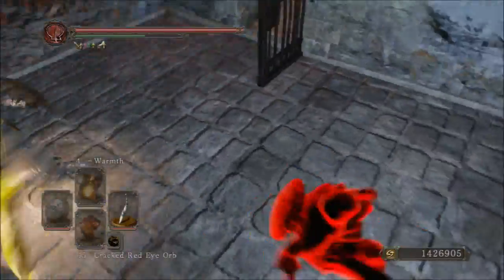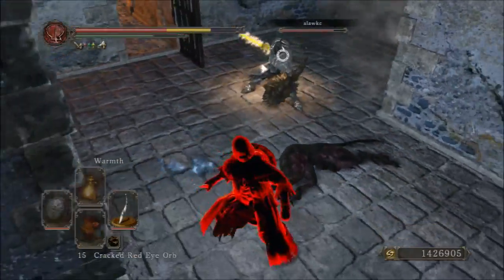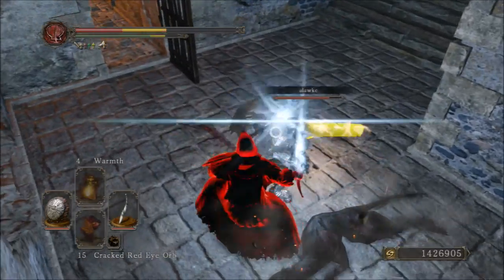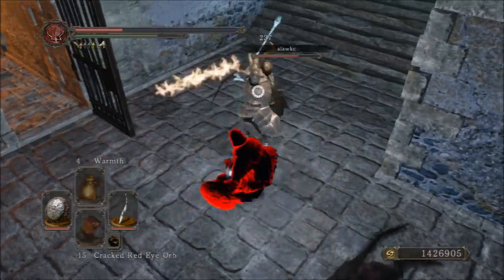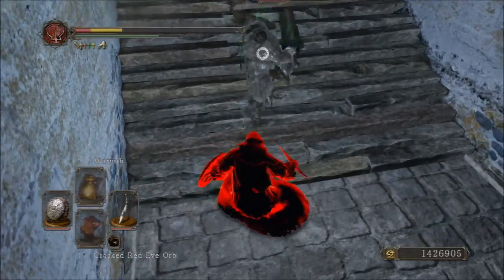The counter strength of the weapon is 120. Poise damage is 10 per hit. And the weight is half of a unit, 0.5 — it weighs pretty much nothing. So that's good.